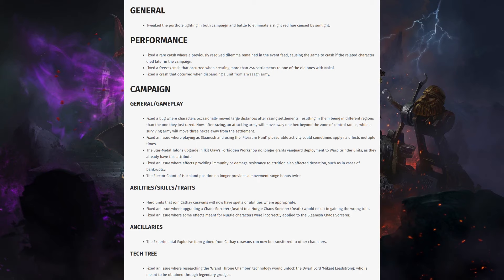Abilities, skills, and traits: hero units that can join Cathay caravans will now have spells and abilities where appropriate. Fixed an issue where upgrading a Chaos Sorcerer of Death to Nurgle would result in getting the wrong trait. And fixed an issue where some effects meant for Nurgle characters were incorrectly applied to Slaanesh Chaos characters. For auxiliaries, the experimental explosive item gained from Cathay caravans can now be transferred to other characters — that's a super good item. And for the Tech Tree, fixed an issue where researching Grand Throne Chamber technology would unlock Dwarf Lord Mikael Leadstrong, who was meant to be obtained through legendary grudges.